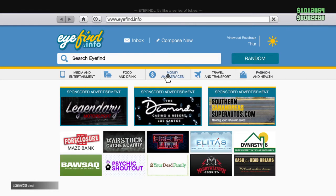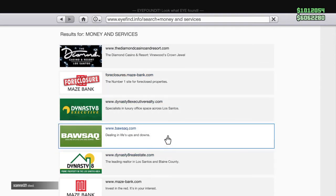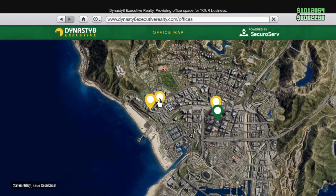Pull up your phone. Go up to Money and Services, then Dynasty Executive. Enter site, and you'll see four waypoint marks.